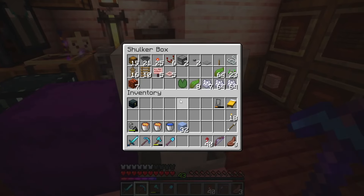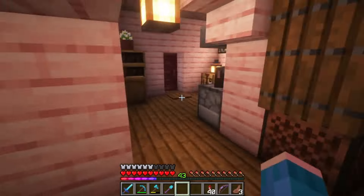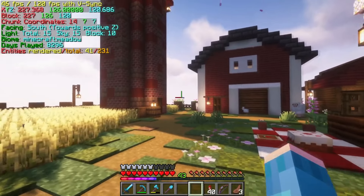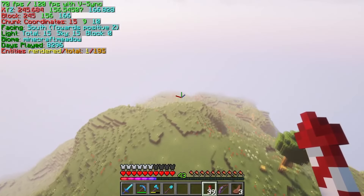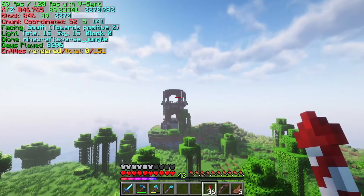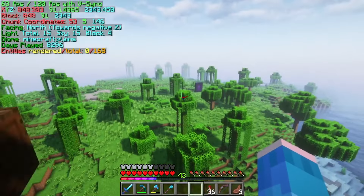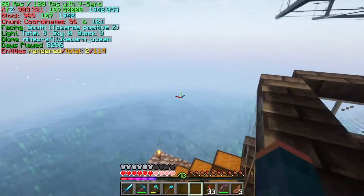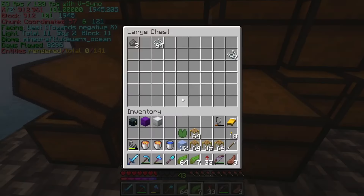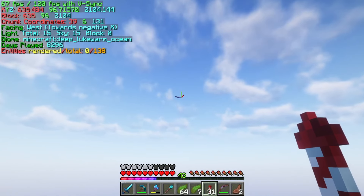Here are all the items we need — we're just missing five villagers, which we'll get later. There are very specific things we need for the location, so I'm gonna look on ChunkBase. I found a location that might work — a pillager outpost — but wait, there's a portal and this area is already kind of being used by somebody, which is annoying.